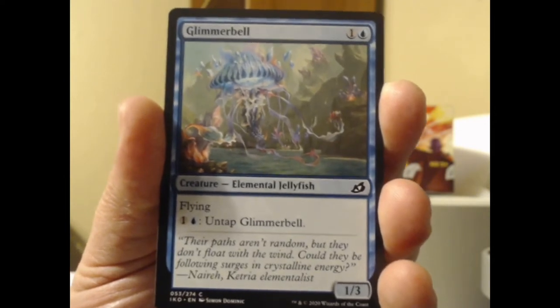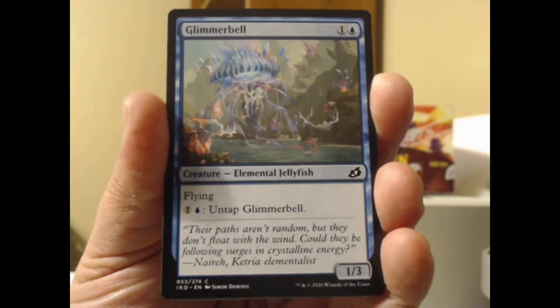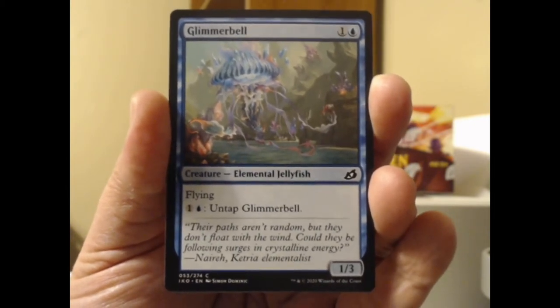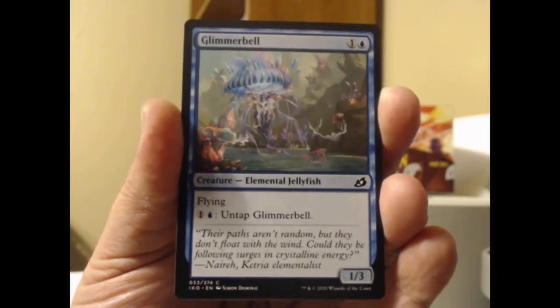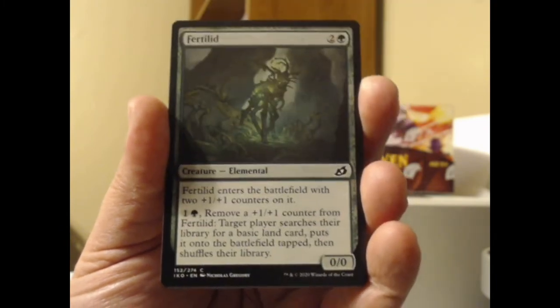We got the Glimmer Bell here. I don't think I've ever seen this one. Glimmer Bell, a blue 1/1 elemental jellyfish in the ocean of my head. It has flying, and for blue and one, you may untap it. It's a nice little flying jellyfish out there for all the string cheese fans.